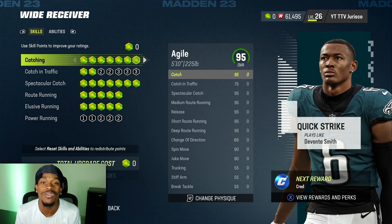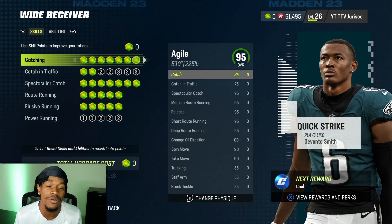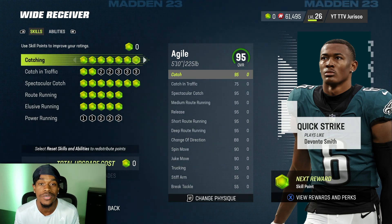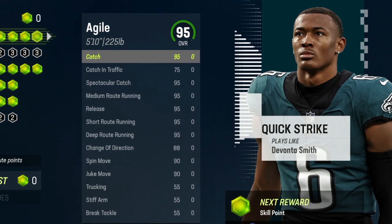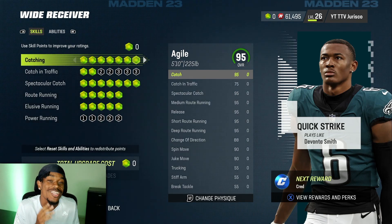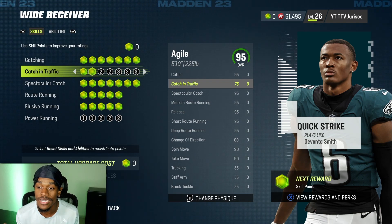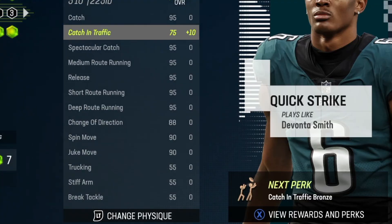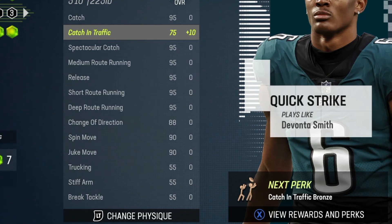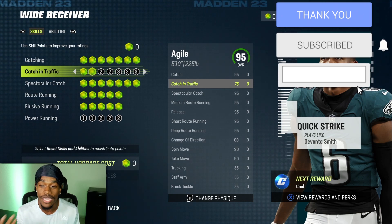Now before we hop into the game, I do want to show you guys what build I am using, because I already know everybody and their mama is going to be asking me in the comments what build I'm using for this video. So I am using my Quick Strike 95 overall agile wide receiver. He's 5'10", 225 pounds — nothing crazy, just a little something light. He really doesn't have a lot of upgrades left.